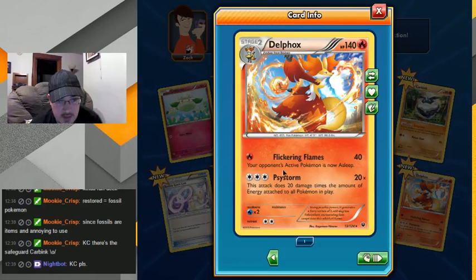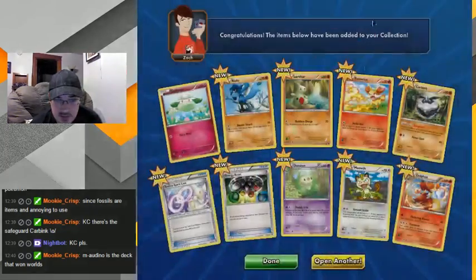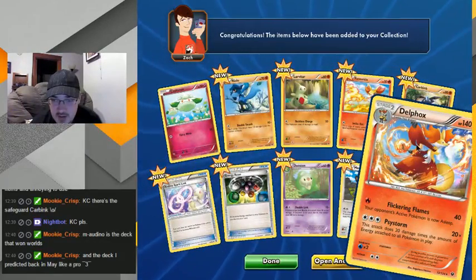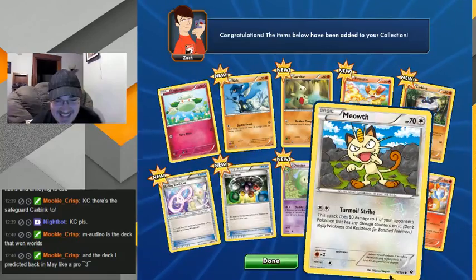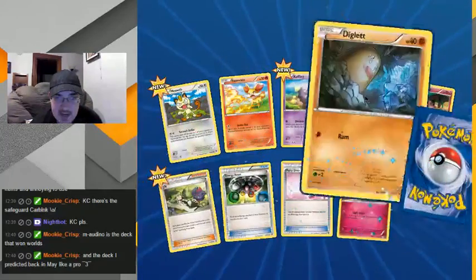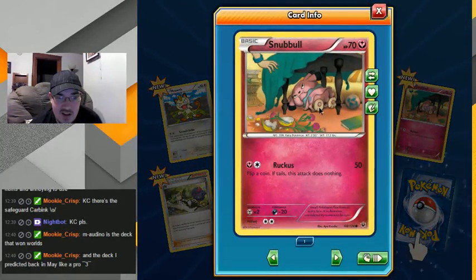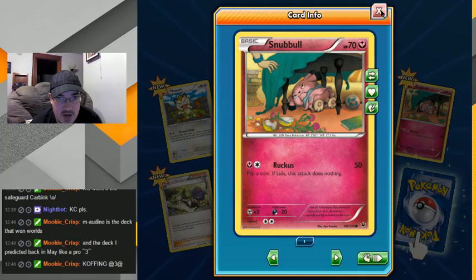Delphox — ooh! For 140 plus asleep? To all Pokemon in play? Holy crap, that's awesome! That's a great card, I'll take that one. That's like that Gallade, but even better. Hey, Diglett — looks like he just came across a rare mineral in No Man's Sky. Oh, he broke it and he's hiding because he doesn't want to get in trouble. There's a lot of great art in these ones.